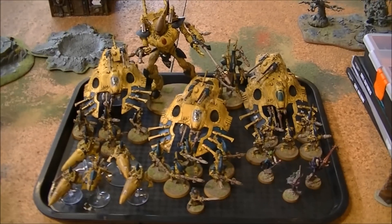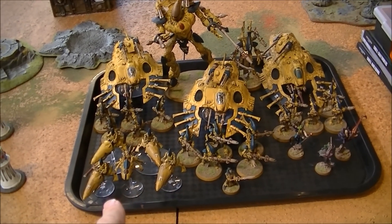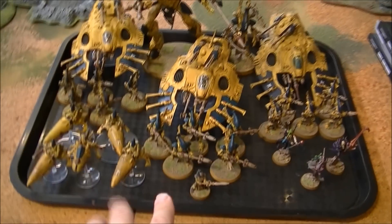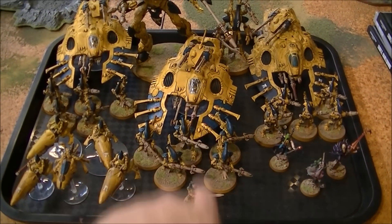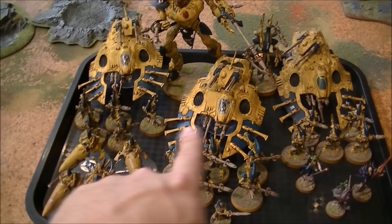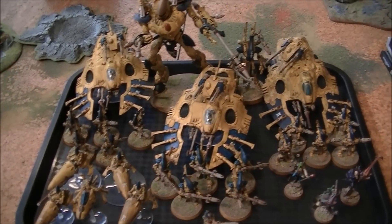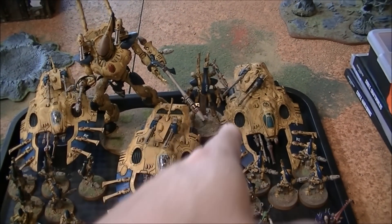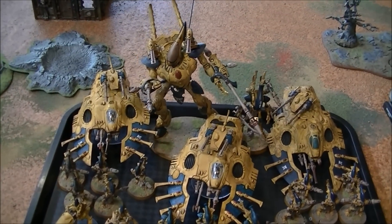Here we have my 2,000 points of Eldar. It is a Spirit Host detachment with an allied Craftworld detachment and an allied Harlequin detachment. Within the Spirit Host we've got the Spirit Seer, 5 Wraith Guard with D-scythes and a Wave Serpent with a Scatter Laser and a Shuriken Cannon. We have 2 squads of 5 Wraith Guard with D-Cannons and Wave Serpents with Bright Lances and Shuriken Cannons. Wraith Lord with flamers, ghost glaive and star cannon. Wraith Knight with double D-Cannons and 2 Scatter Lasers.